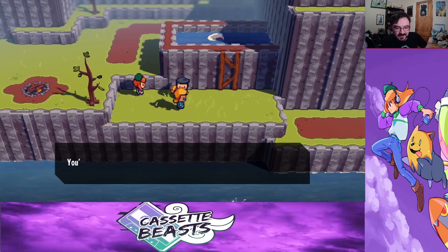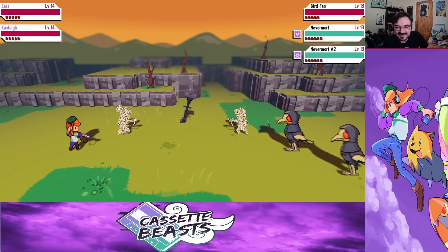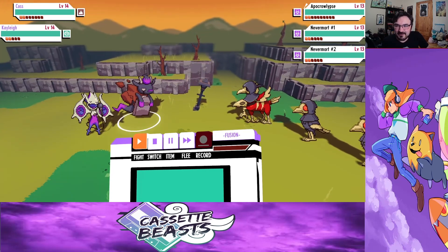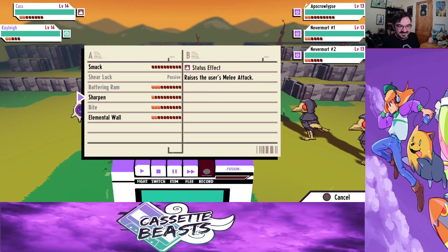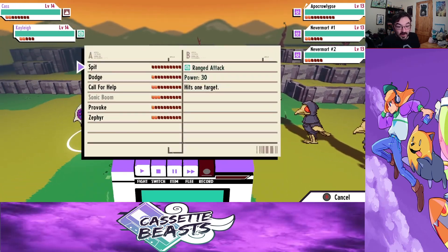I have a special bomb with the nethermorts around here — you're not getting away. Oh jeez. Apocrolips? That's cool. I want one. I'm now an earth type, which is kind of cool.